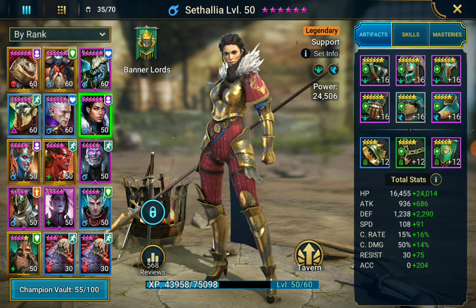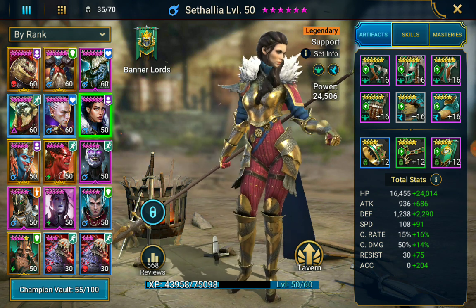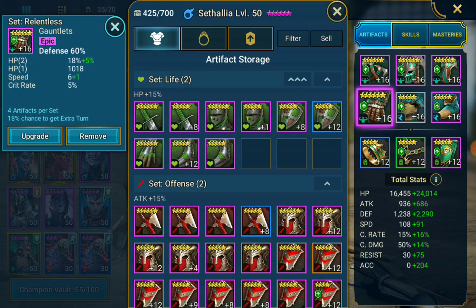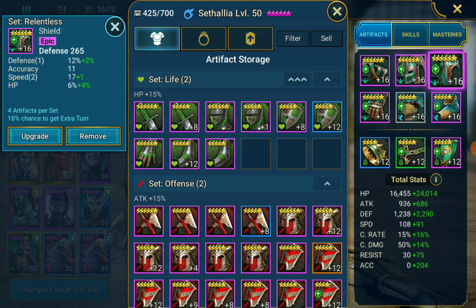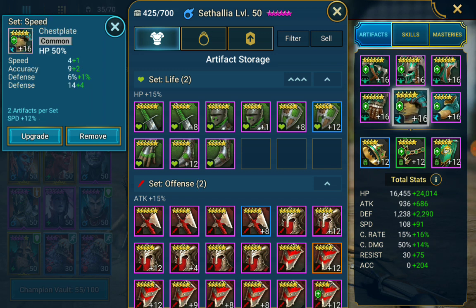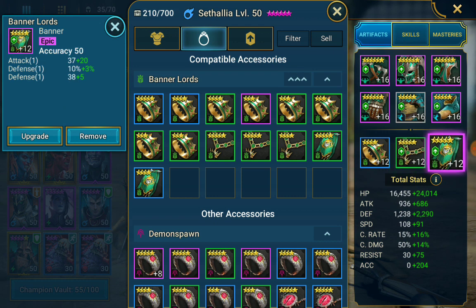Resistance is obviously good in general, but not necessarily good for clan boss. She's a support unit, obviously built with speed, defense, and HP. The relentless gear is pretty good actually — 42 accuracy, 30 accuracy and speed, speed, accuracy and defense, crit rate, speed, HP. I got kind of lucky with this gear piece. It's got speed, accuracy, and defense as an HP chestplate. And on the boots: defense, defense, and accuracy.